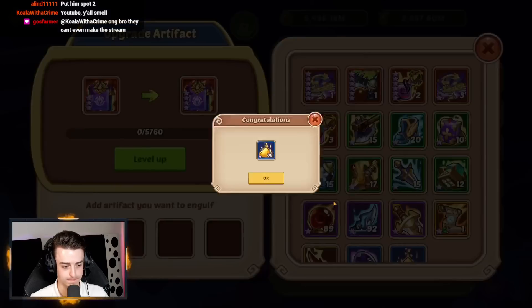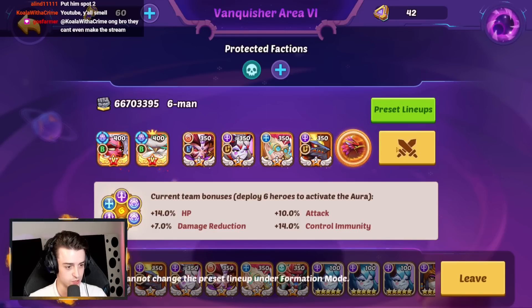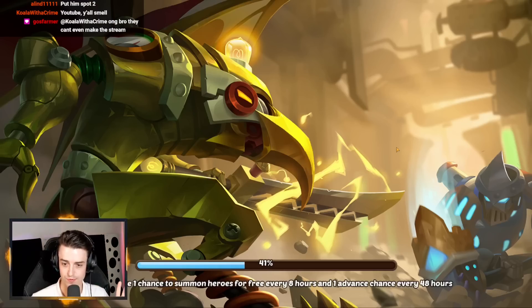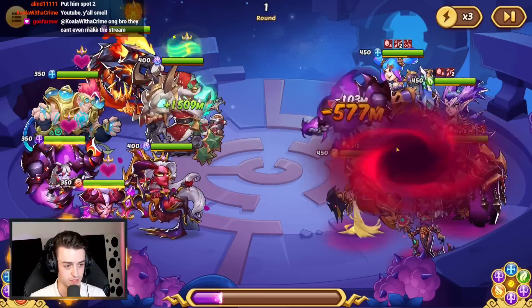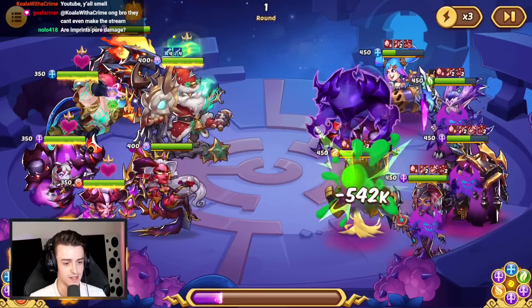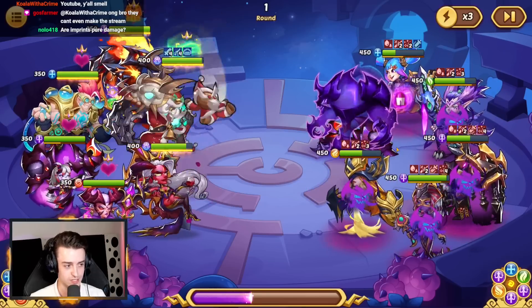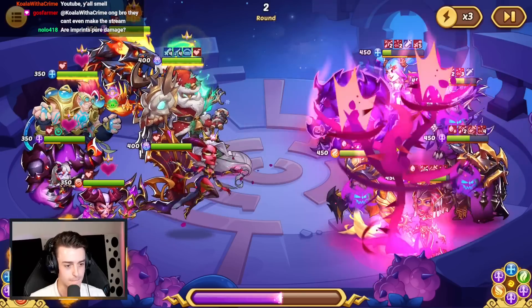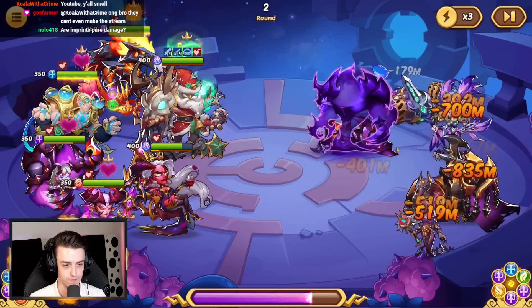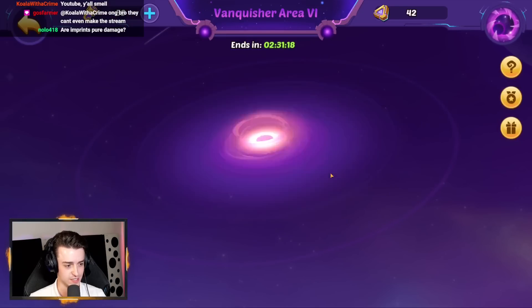We've moved Aspen to slot 2. We don't have any Transcendence Protection, but we now have a flag on Halora which will massively help. That was absolutely huge. Fantastic. The imprints are pure damage — Holy Damage, Crit Damage, and Armor Break. I might swap to Crit if we're not critting enough. Although, that was incredibly good.